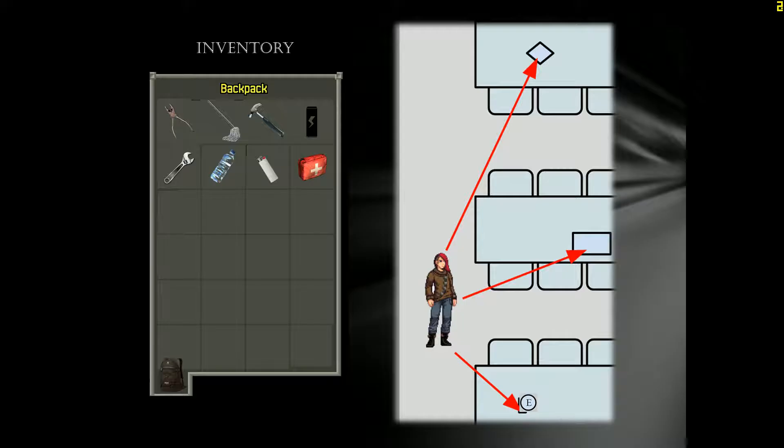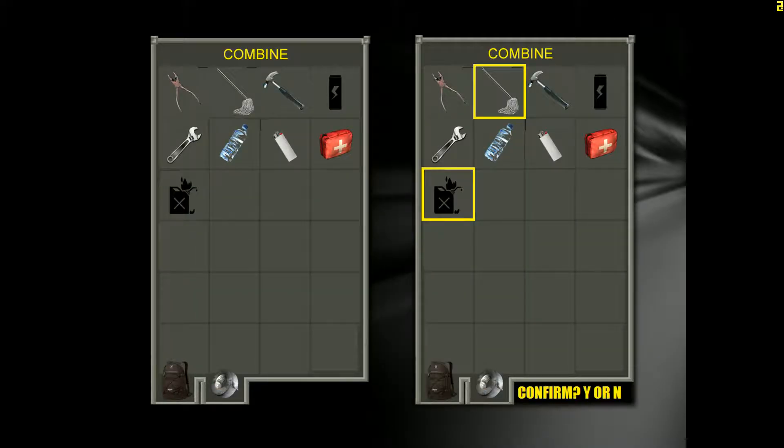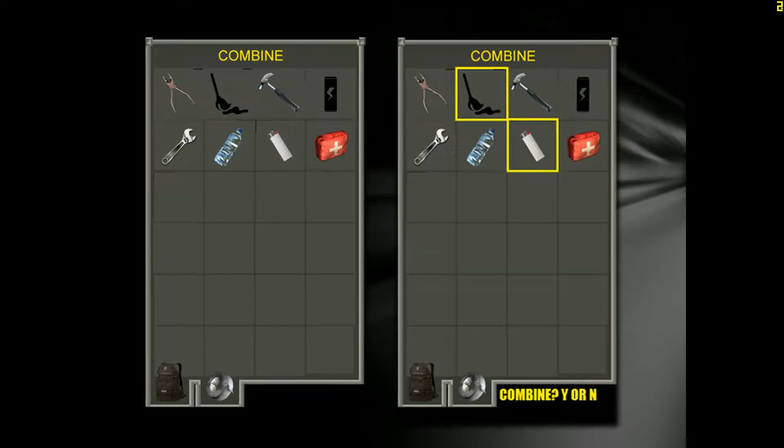The inventory system is a simple storage interface with a separate tab for combining items. Combining items is crucial to protecting yourself. In this example, you can see flammable liquid and a mop being combined. The next step is to light it on fire, which will act as a source of light as well as a weapon.